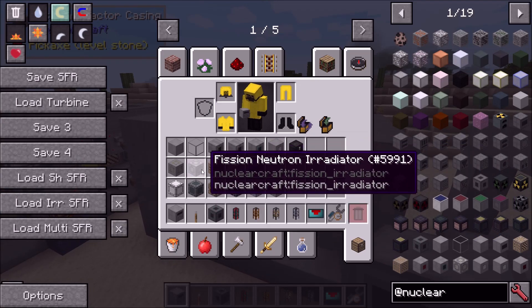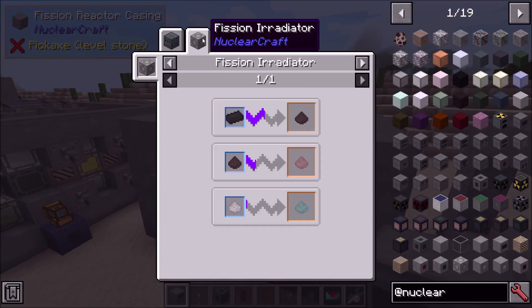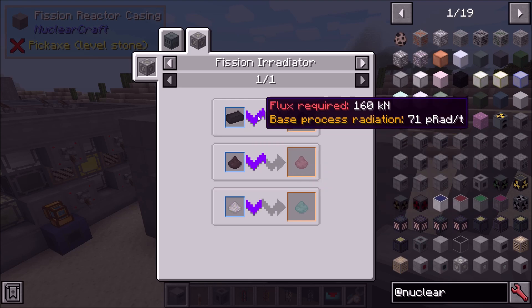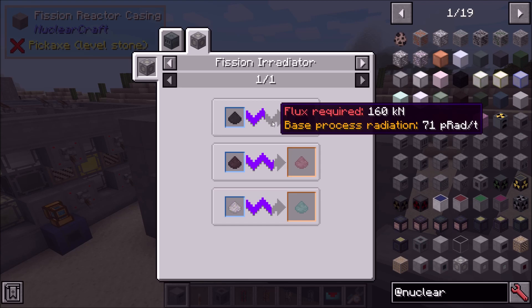Today we're going to be looking at the irradiator, a pretty crucial component of the progression through the fuels and the fission sources. There are three recipes in here. Now each one of them has a flux requirement — so you can see this is actually 160 kiloneutrons. It's a flux unit, KN, kiloneutrons.